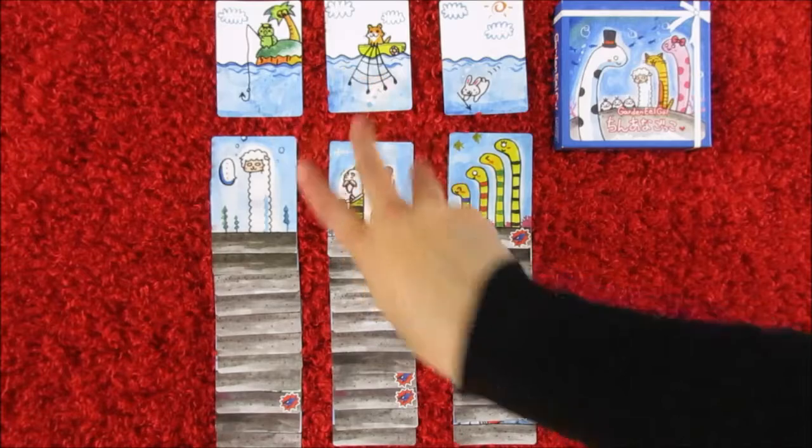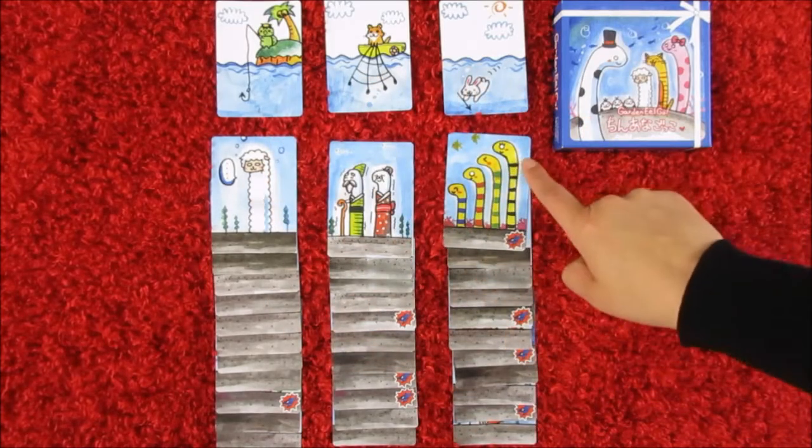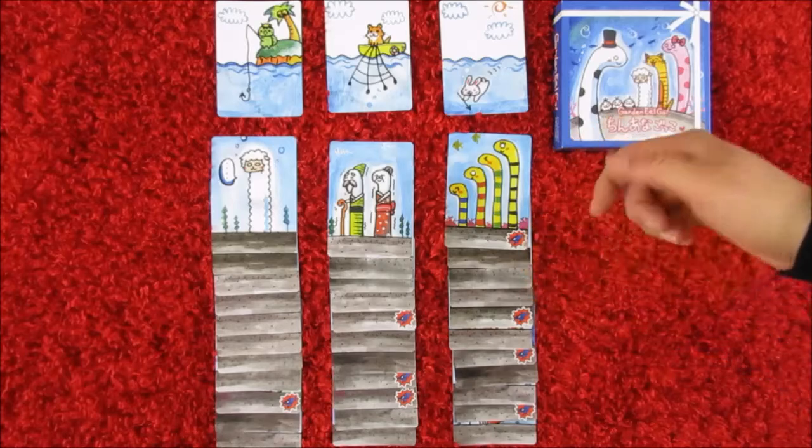Now in Garden Eel Go, they use this really unique game mechanism known as voting. So let me show you a little bit about the game. You see there are three columns with three different hunters on top of each column. What we're trying to do is collect these different eels, which will give us positive points.